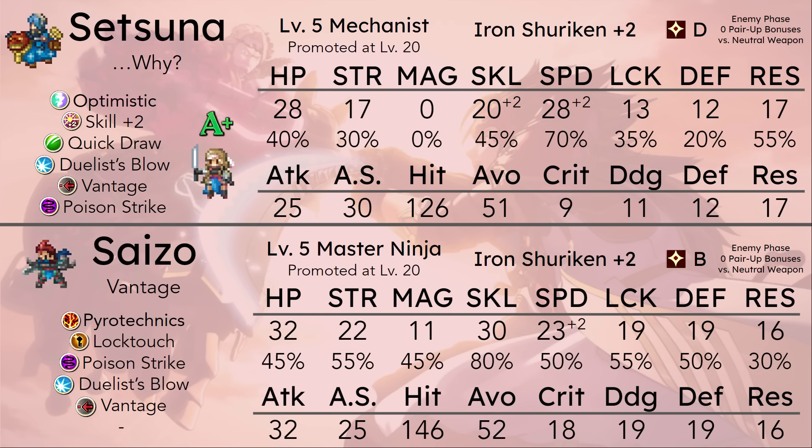She has 9 less crit, 8 less dodge, 7 less defense, and 1 more resistance alongside 4 less HP. It's not good.